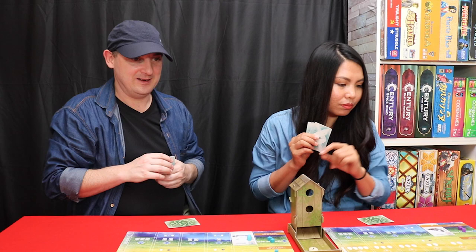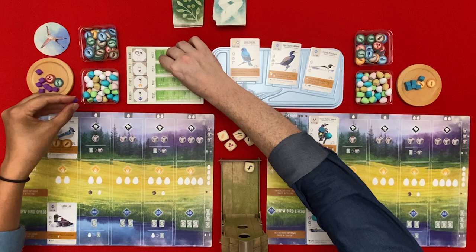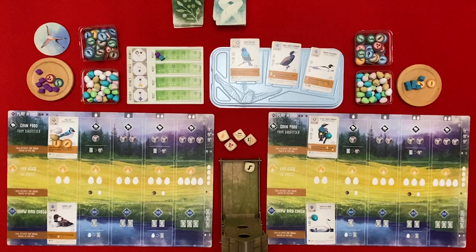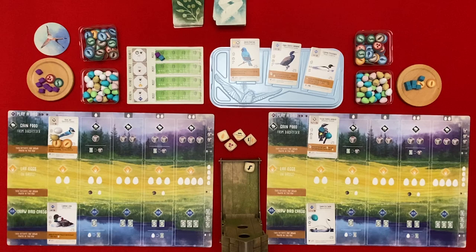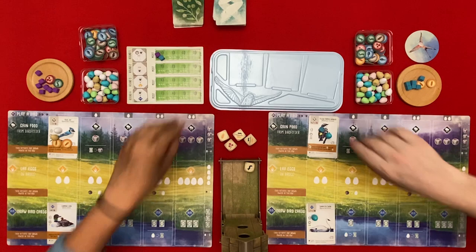You get your cubes back and then we'll do the round bonus. I think we both draw for first place - it's birds that live in bowl nests with eggs, not the number of eggs. So it's one each. The first player passes to Gly and these cards get discarded and we get three new cards.